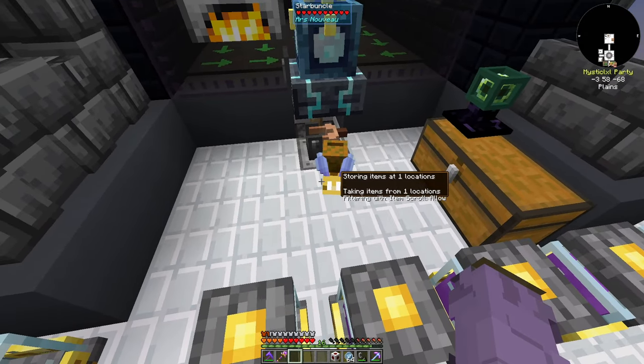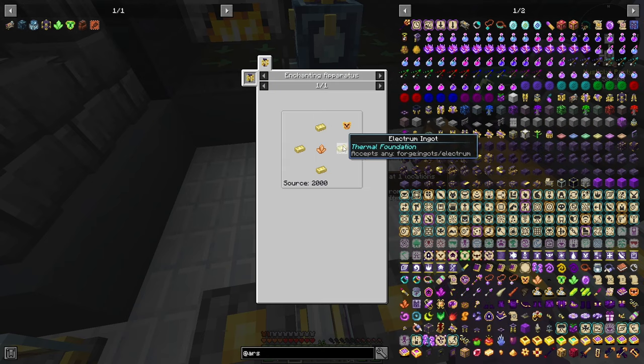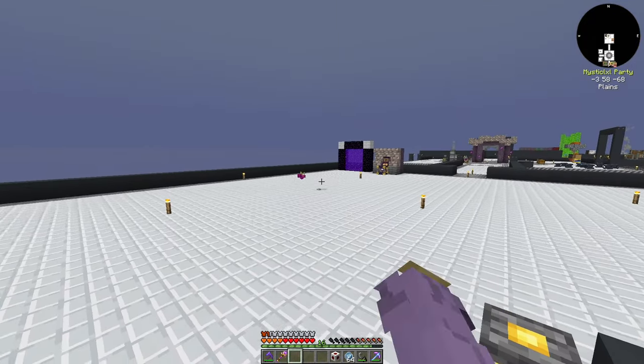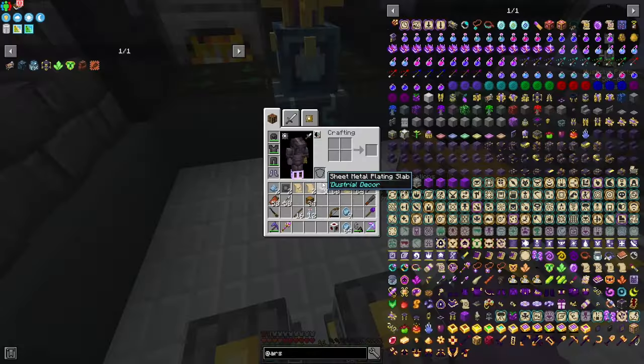I have this Starbuncle here, which I made using four electrum I found in a chest in either the Nether or one of the villages. I got the Starbuncle Shard as well. You can also just give one of the Starbuncles on your island a gold nugget to get yours.